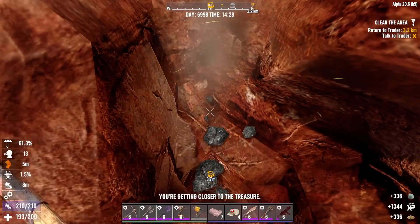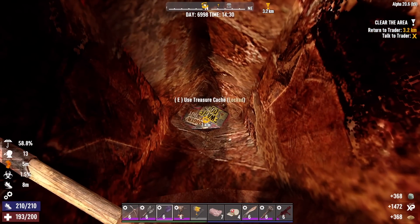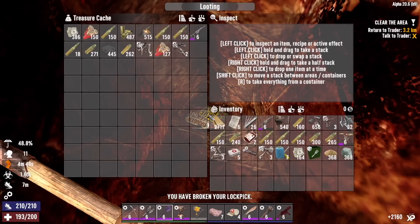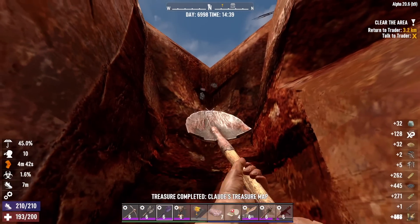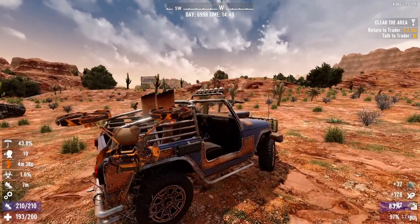The treasure hunting perk certainly makes finding treasures easier. Very nice — lots of ammo. Another level six sniper. This game really wants me to use a sniper rifle. Fine game, maybe I will. But probably not.